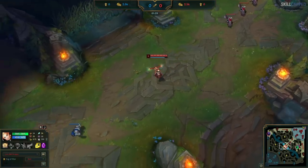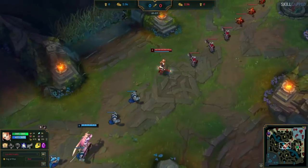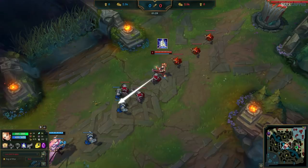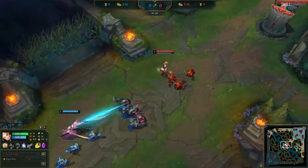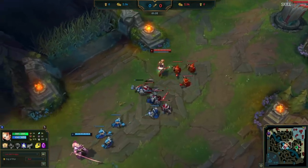At the start of the lane, before minions even touch, I'm auto attacking one minion down. This is because if I don't, the first three melee minions will die at the same time and I would need to use my E to grab them. I don't want to use a single E on CS in this lane — I want to use it for poke only. This will also give me the push advantage so I can start my slow push. To slow push, you just need to get the push advantage like this, then last hit and let the wave do the work.